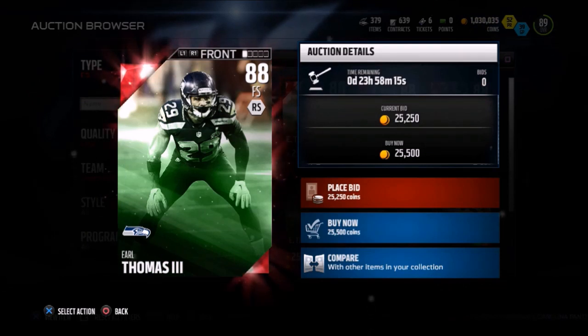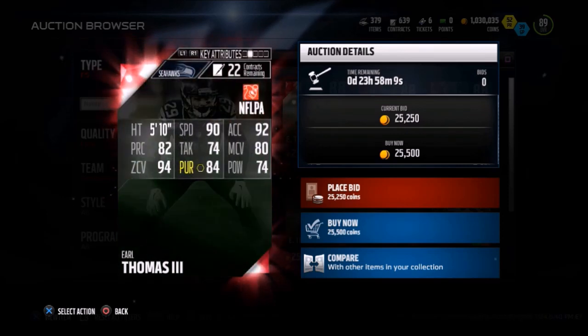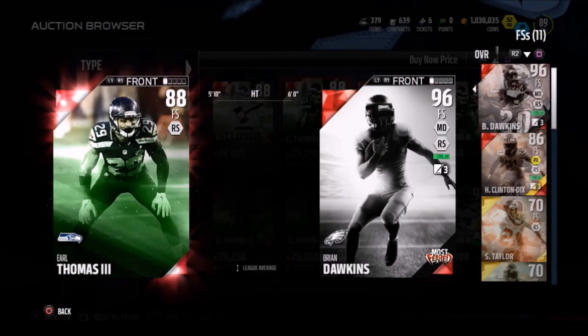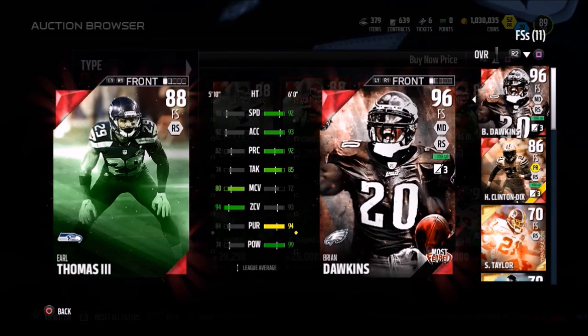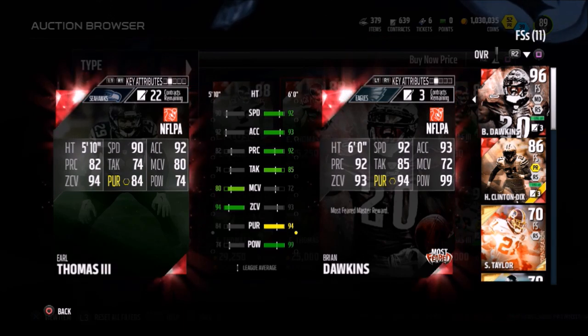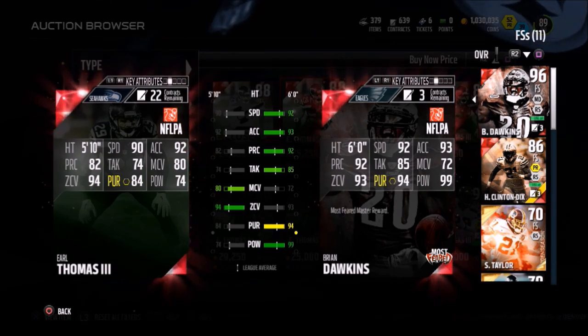Next up, we're looking at this 88 overall free safety, Earl Thomas III from the Seahawks. If you don't know about this guy, you're obviously living under a rock, man. I'm going to compare him to Brian Dawkins just to show you how his coverage stats are just out of this world. That's a 96 overall free safety, and Earl Thomas has better man coverage and better zone coverage than him. That's just insane. He has 90 speed, 92 acceleration.